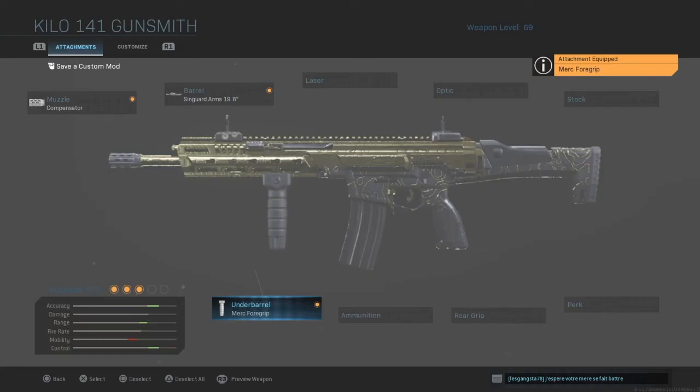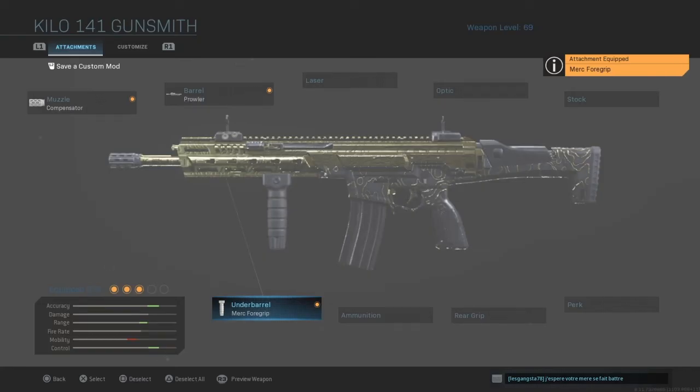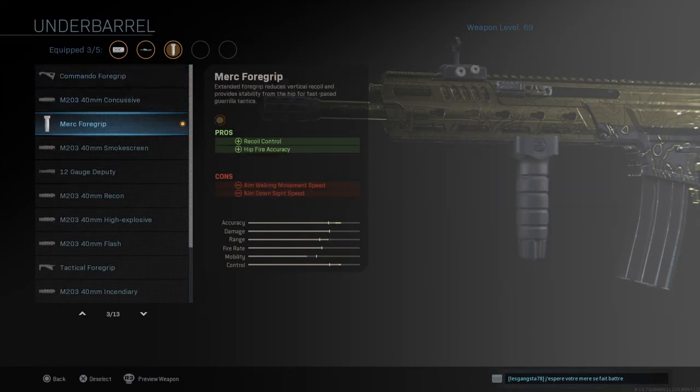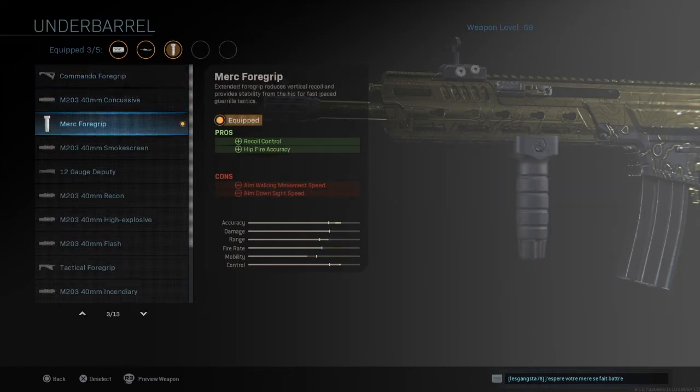For the underbarrel we're going to go with the merc foregrip because more control makes it even better and a deadly weapon across all ranges. I do alternate between the merc foregrip and the commando foregrip, but I prefer the merc foregrip — I've done some testing comparing the two and I feel like this one was just a lot better.